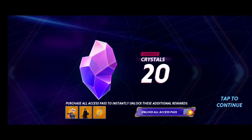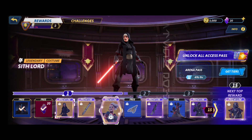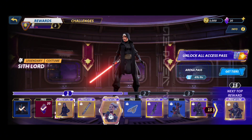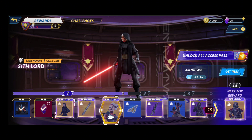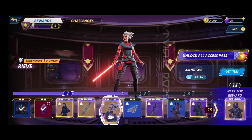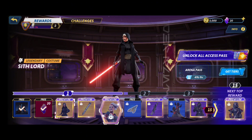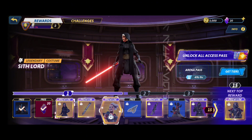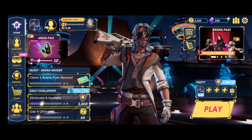I claim my first reward — it's 20 crystals — so those crystals you can spend on upgrades in the shop. Reeve can get a Sith Lord costume, so if I bought Reeve I could have that costume. But I think for now I'm not going to buy Reeve. There's also this blind sniper guy — he's kind of interesting.